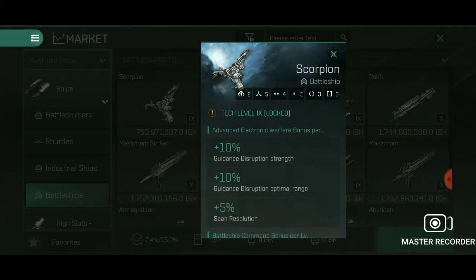The Scorpion's rig setup isn't very impressive — I could outdo it with a Naga any day. Its Advanced Electronic Warfare Bonus per level gives plus 10% Disruption Strength and plus 10% Disruption Optimal Range. With full research, that's a 50% bonus, turning a 90 km Disruptor range into 135 km. If someone can fire from 140 km, they win.